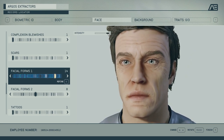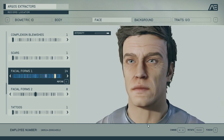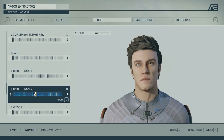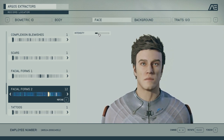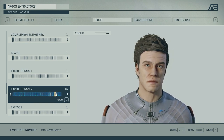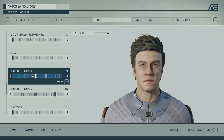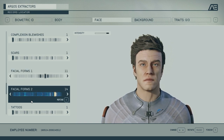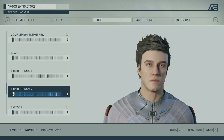You can also do two of these facial forms. Take one with wrinkles and then combine it with the one that had those intense crow's feet around the eyes. You can really make your character look like anything — young, old, scarred, or flawless. Now we come to the tattoos.